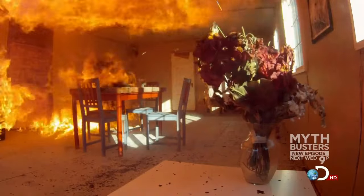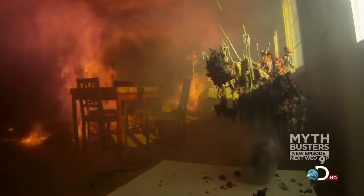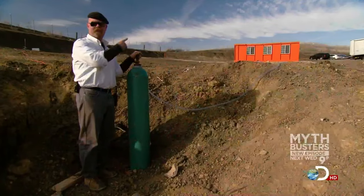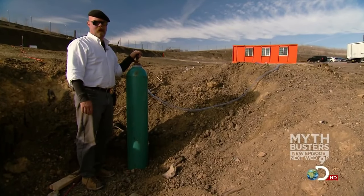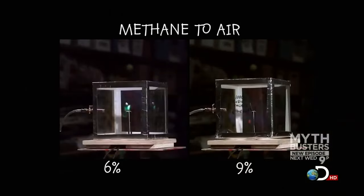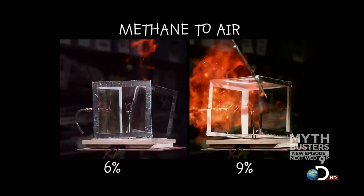But it ain't over until the man in the beret gets a big Bourne boom. So next, they're upping the ante with more gas. When we empty this tank into that house, we'll have just over 9% methane to air in there, and that happens to be the sweet zone for an explosion. The guys know from small scale that 9% netted them the most energetic boom.